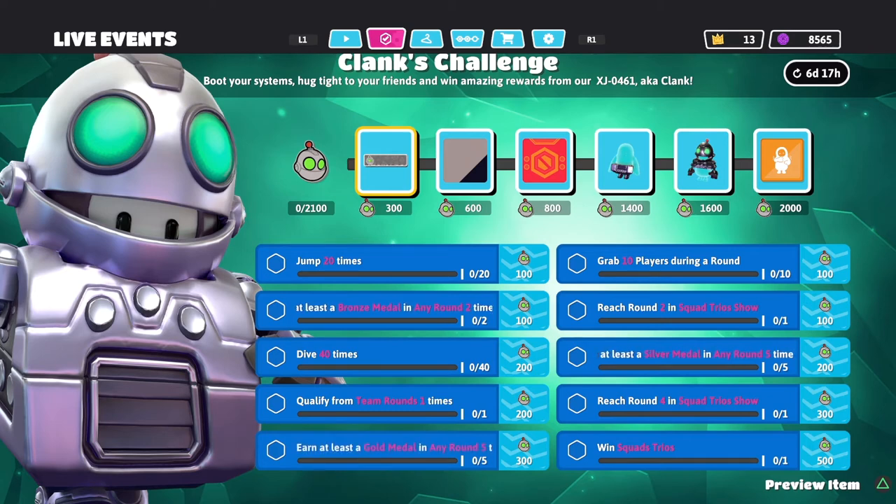Dive 40 times — self-explanatory, just get those dives in. You might complete this just by playing the game normally without actively trying. Earn at least a Silver medal in any round five times. You want to be completing rounds as fast and efficiently as possible to make sure your medals are at Silver or Gold. Doing this five times will get that challenge done.